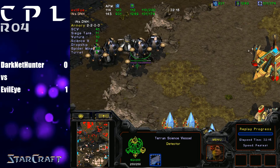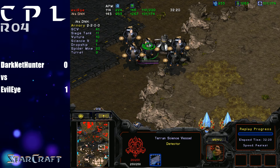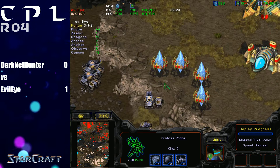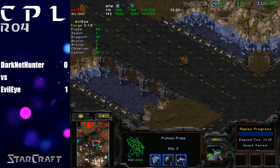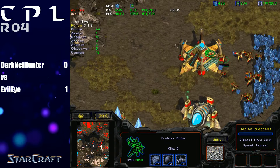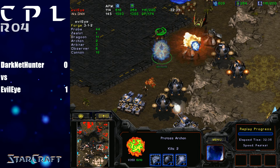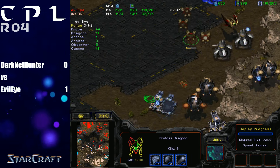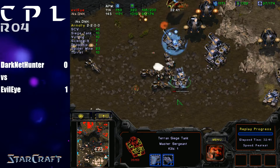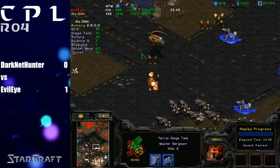Terran is in dire straits right now. He's got all these science vessels with full energy — he actually spent an EMP on the probes over here, mainly for the Nexus. The Nexus loses half of its health against these tanks. Protoss does not have much to fight against these siege tanks with, and this Terran is using the last of his minerals to reinforce. This is once again one of those momentous moments — if Terran can roll with this push and leave a few siege tanks to take out this Nexus, then cut across the map and take out the other base, both players are pretty much equivalently broke at this point.